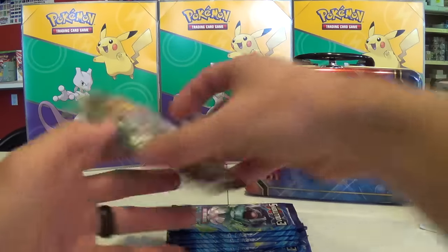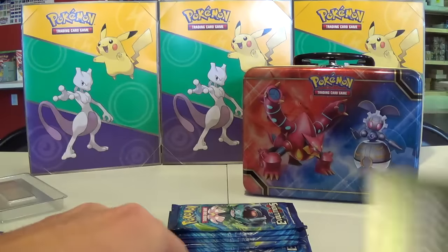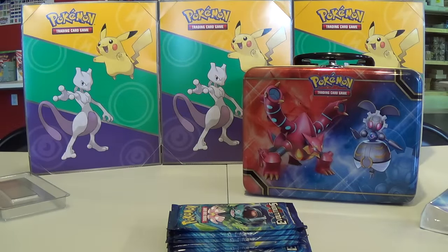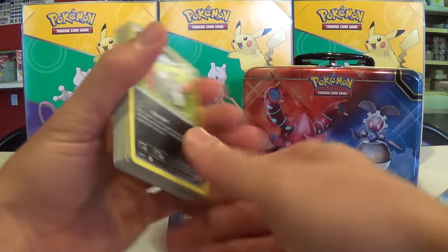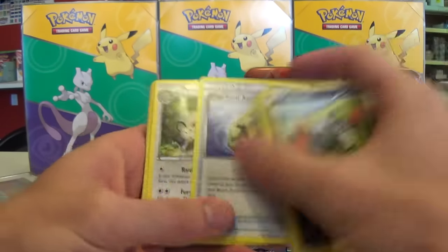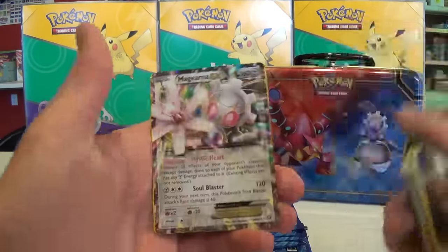Next up we have three Steam Siege packs. Pretty excited to actually pull some Full Arts — it's been a while since I've been able to do that in booster packs on camera. Pack one: Reverse Holo Shellos, Holo Yveltal. Pack two: Reverse Holo Diancie, rare Avalugg. Pack three: Reverse Holo Sneasel and a Magearna EX. Not too bad — three EX pulls.